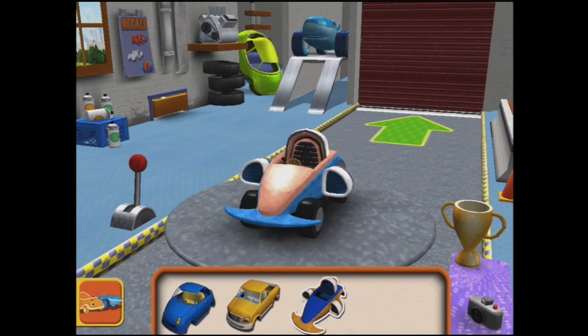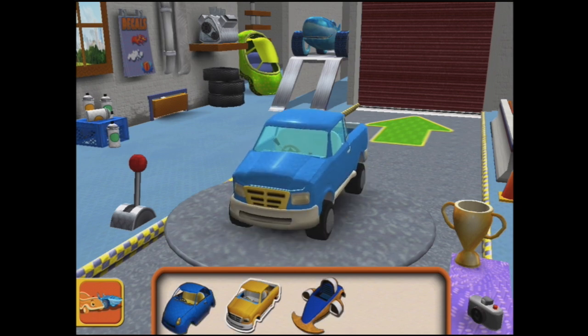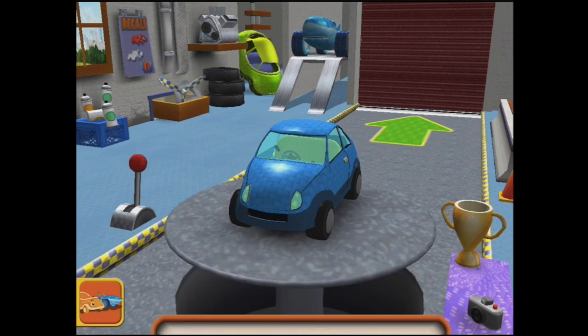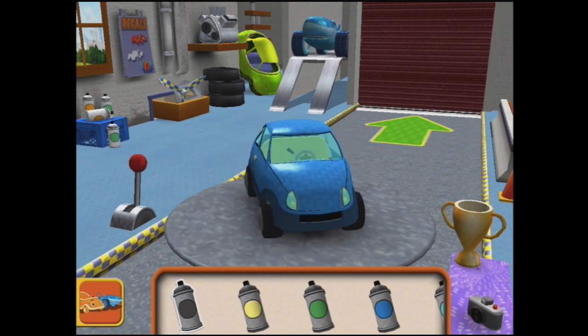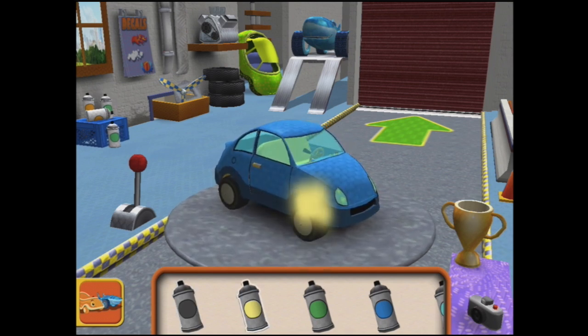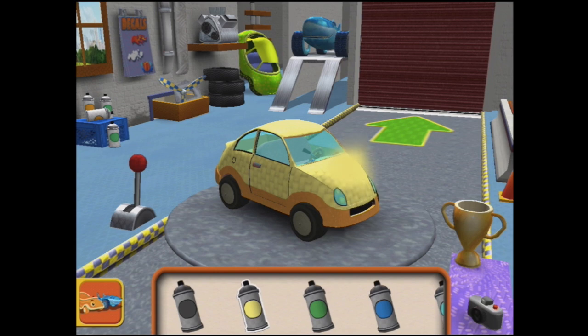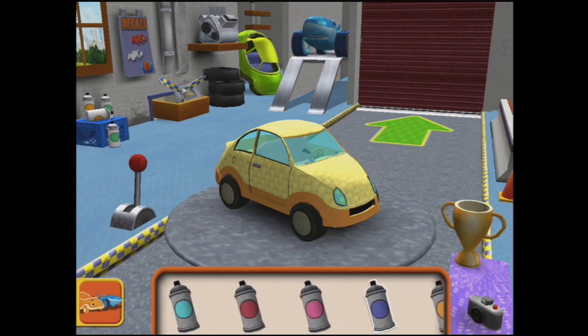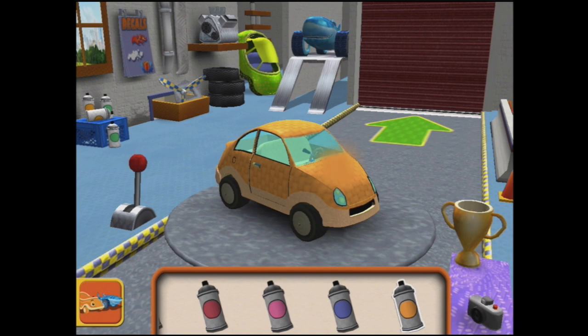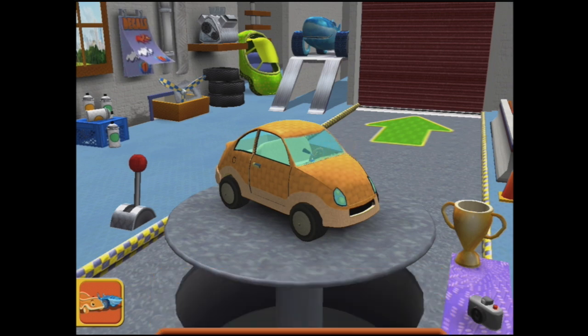That's pretty cute. Now you can add tires, bumpers, engines, decals, paint, and extra parts. There are so many choices. Let's do paint first. Choose a color, then tap the color part you'd like to paint. Now we can spin it. I can make it all yellow, or pink, or purple, or orange. I like the orange one.